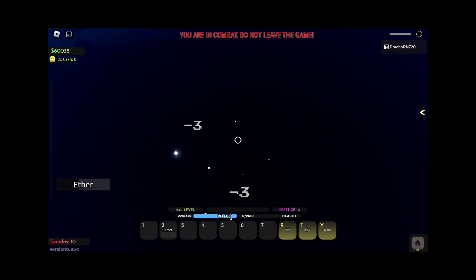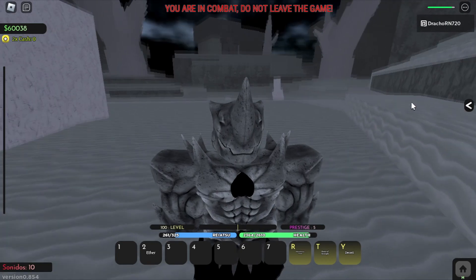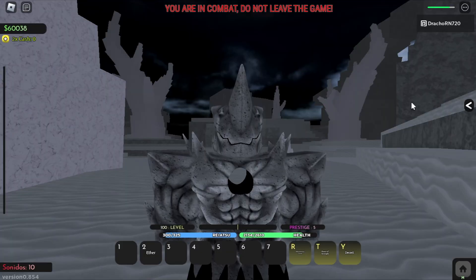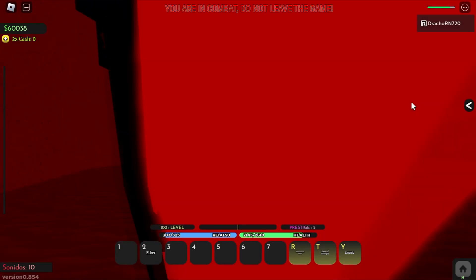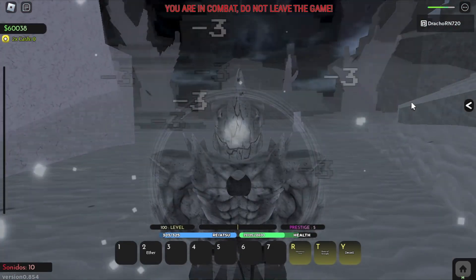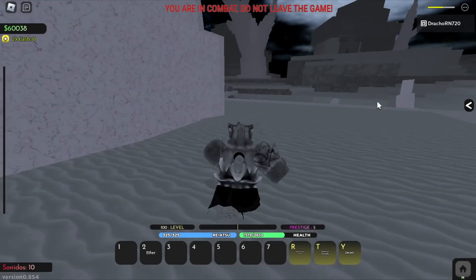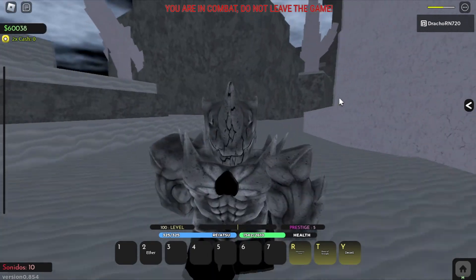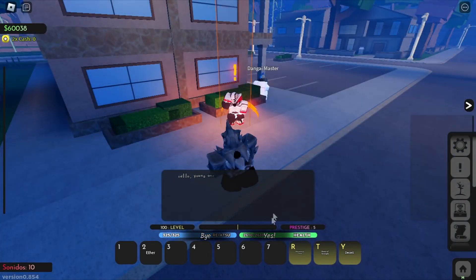Once you've aggroed them both, just get teleported up and chill there until your mask breaks. Of course if it's taking a long time you can aggro the rest, but if you have time it's better to just get two because you might die like I did trying to aggro all four. Once that's done, just sit here and wait until your mask breaks.